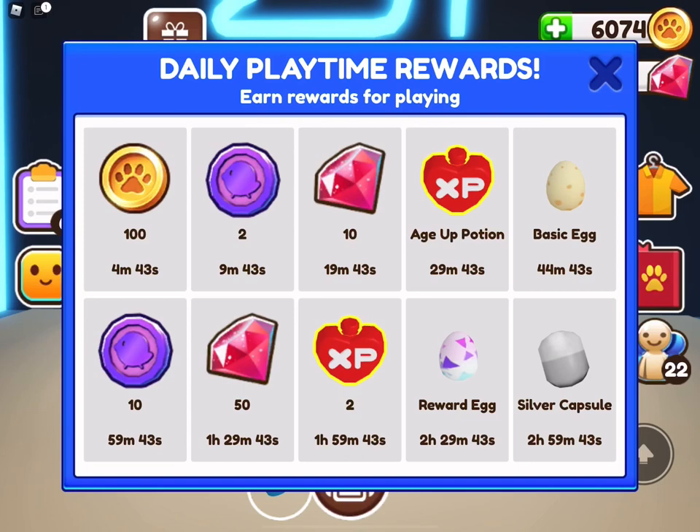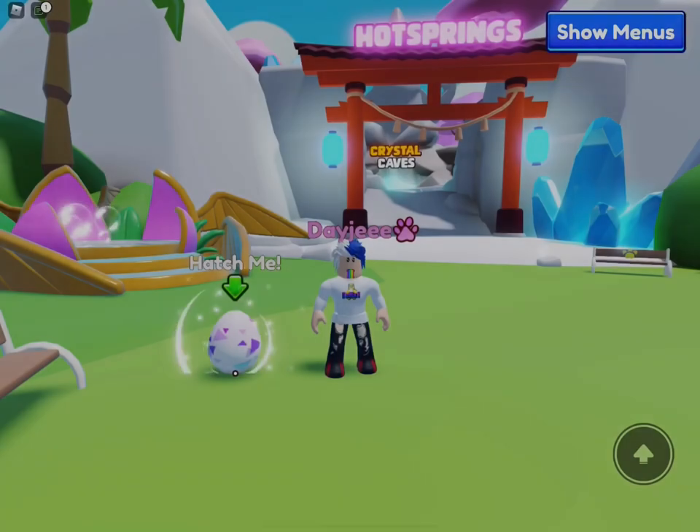After you're done with the new player rewards, the daily playtime rewards pop up, which offers you all of this including three age up potions. Now let's look at the reward eggs and the silver capsule to see what they're about.